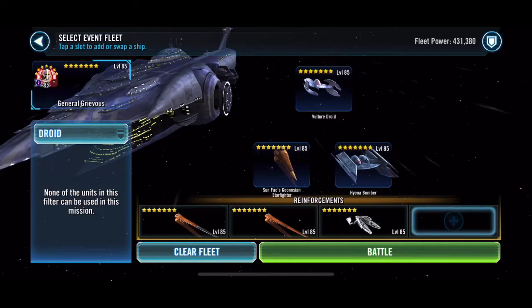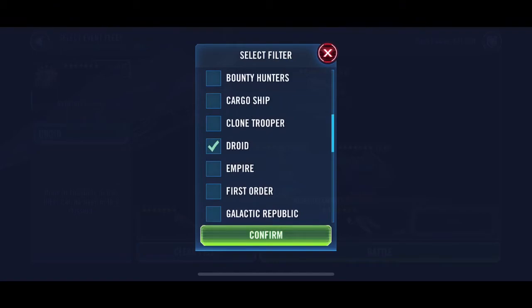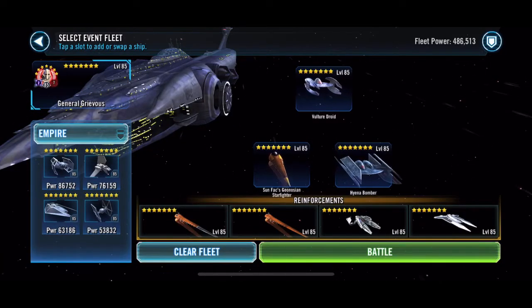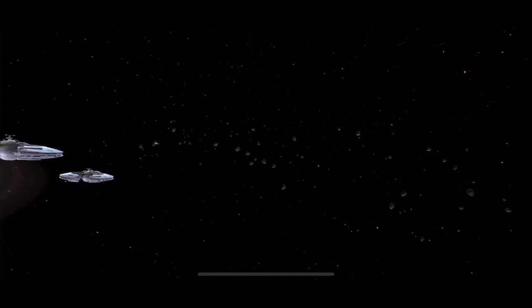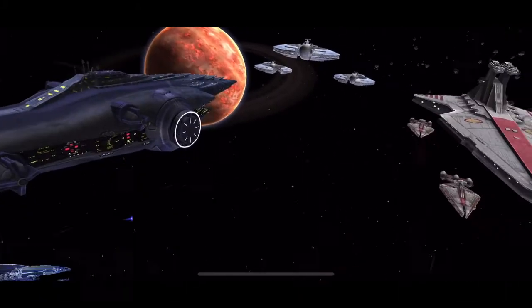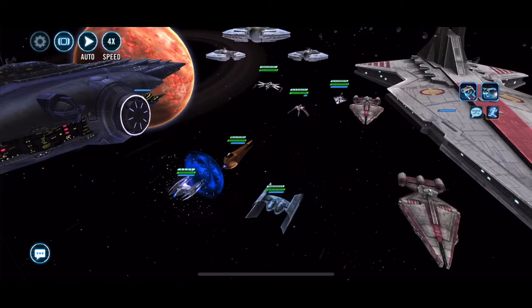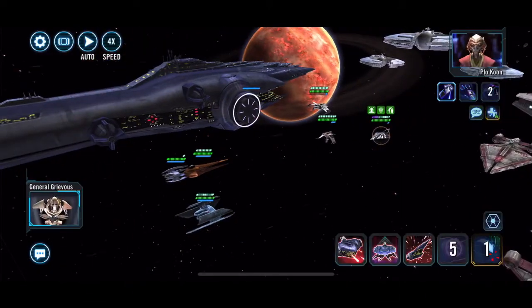You really don't. So this is what I'm running — I'm going full squad, starting off with Vulture Droid, Hyena Bomber, and Sunfak with the other two Geos, and my IG-2000 sitting waiting in the wings.